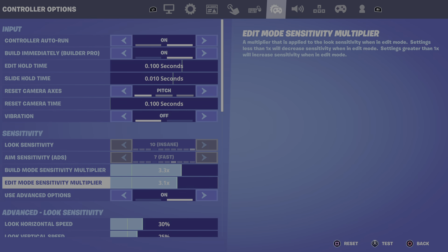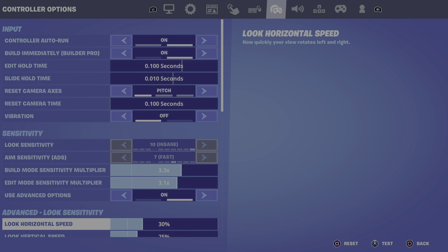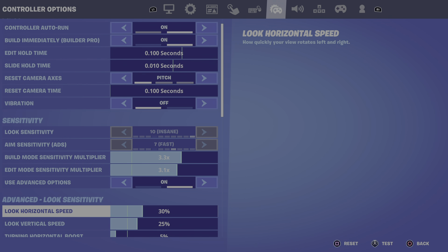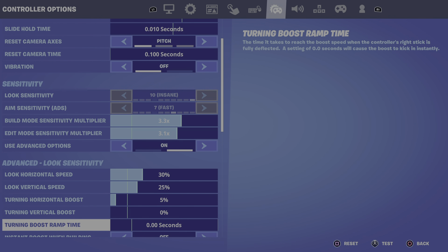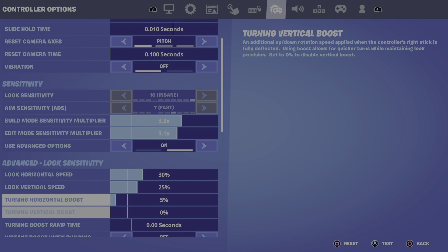Edit mode sensitivity multiplier 3.1x — that helps you because when you're editing you can look faster and edit better. Use advanced options is on, and then the horizontal speed — you guys can just copy this down. There are a lot of settings so pause the video if you need to.